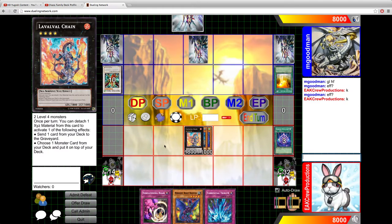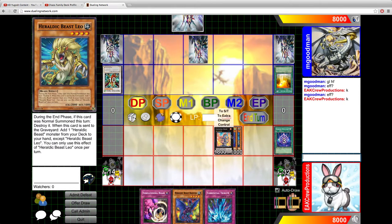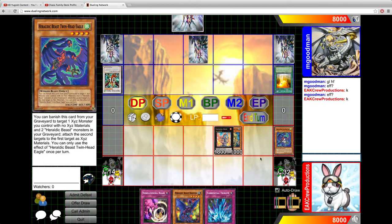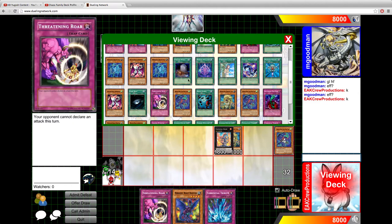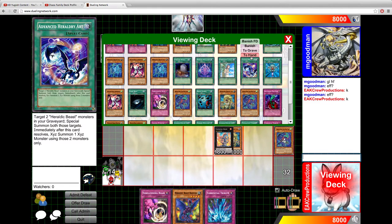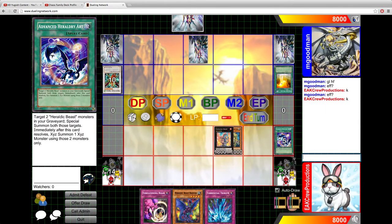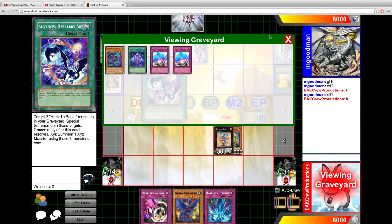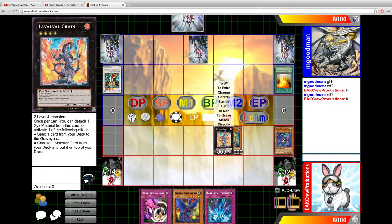Laval Chain is so good. We'll have to do this a different way here — we'll have to detach this one. What I want to do is grab this and put it on top of the deck here. And that should be pretty good — hopefully he doesn't do something that destroys our play.